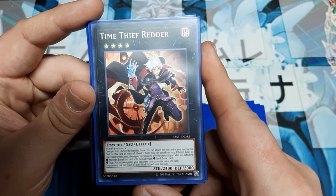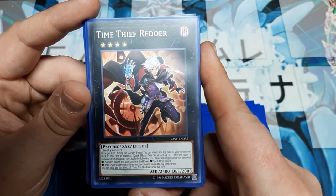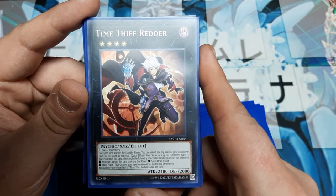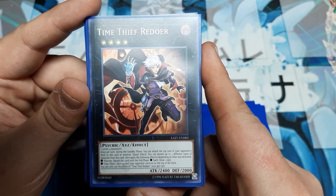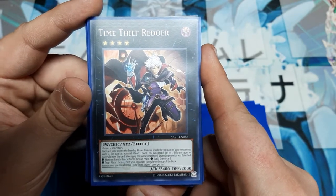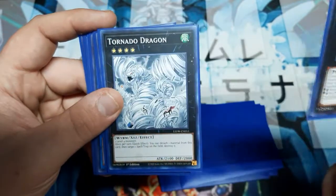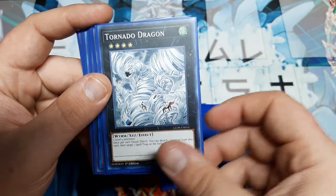Time Thief Redoer requires any two level 4s. Once per turn during a standby phase, attach the top card of your opponent's deck to this card as material. As a quick effect, detach up to three different types of materials and apply effects: if a monster is detached, banish this card until the end phase; if a spell, draw a card; if a trap, place a face-up card your opponent controls on top of their deck — steal it by sealing it. Great tech, and it looks amazing. Tornado Dragon is just two level 4s and a double MST as a quick effect — can't beat that.